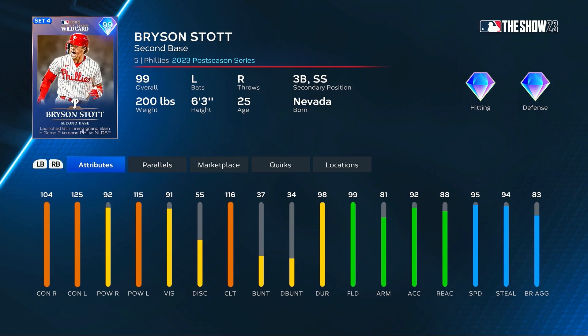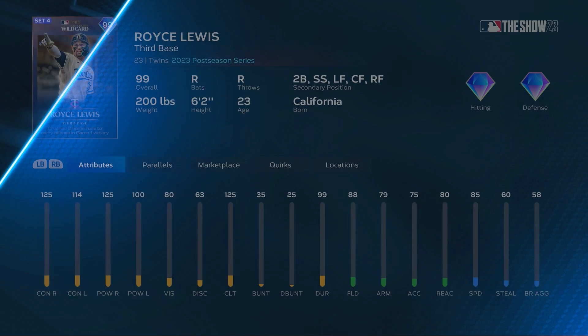Bryson Stott — no surprise here — gets a wildcard card, 99 overall, playing second, short, and third. He has 95 speed with 99 fielding, as well as 104 and max 125 contact versus lefties, 92 power versus righties, and 115 versus lefties — a little bit of reverse splits there. He excels at hitting breaking balls. I'm excited to use that card too — that's a fun looking card.